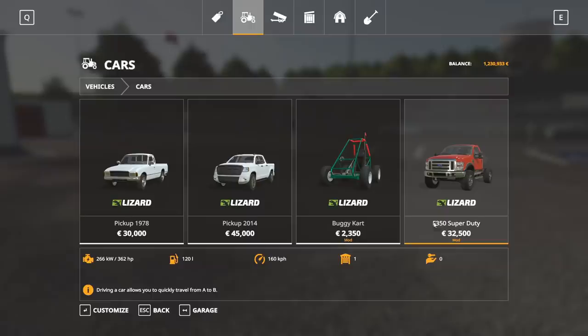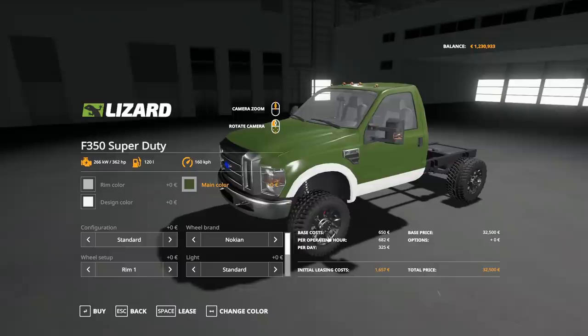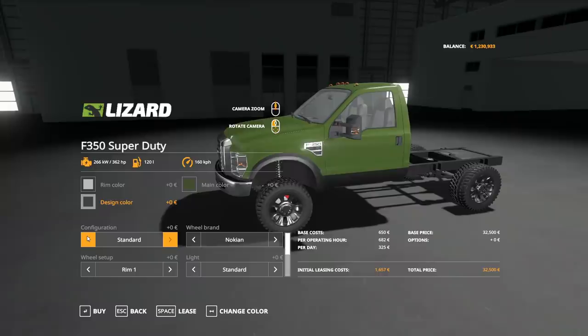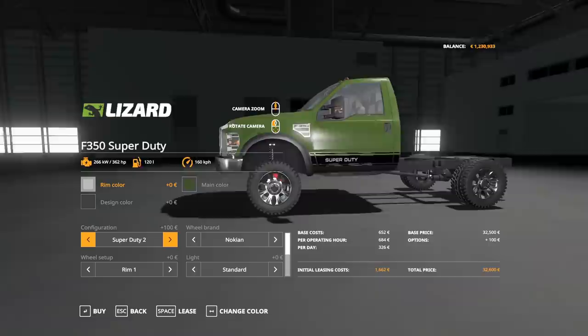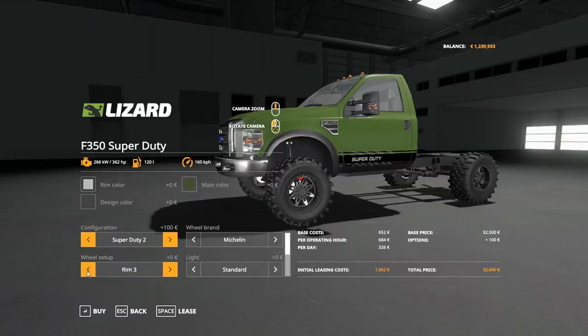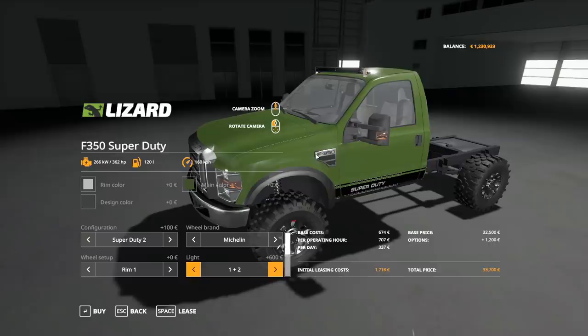Now jumping into the customizations — you'll find it in the shop under Cars, listed as F350 Super Duty at $32,500 stock. There are loads of different color options, a main color and a design color. First configuration option just adds a Super Duty logo. For wheel brand you've got Nokian, Midas, and Lizard which is a dually. For wheel setup you've got Rim 1 which is more of a stock rim, Rim 2 which is more of a custom rim kind of like a fuel rim, and then another rim that's a cross between a Ford rim and a custom rim.